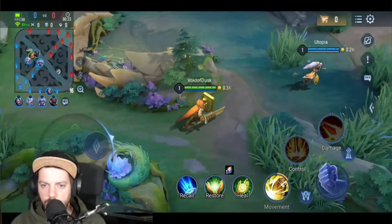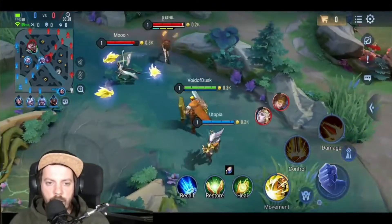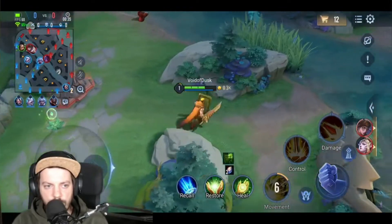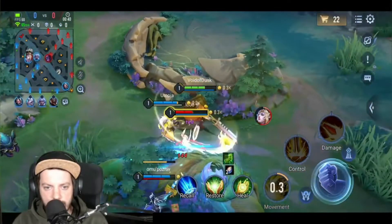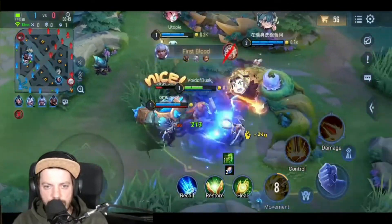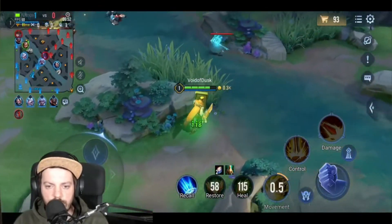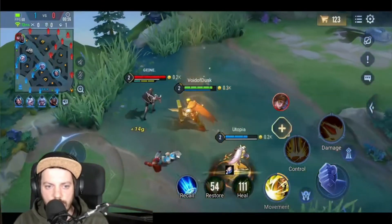Let's talk about the team composition briefly because this is going to be quite impactful in this game. We've got Arum and Thorn against us. Thorn is going to be a pain when we hit mid to late game — that's the moment when he really starts to shine after getting some items, and he can really shred through armor, so I need to be careful.